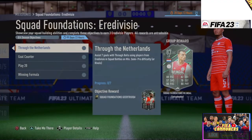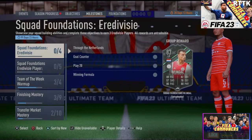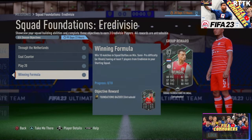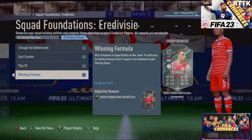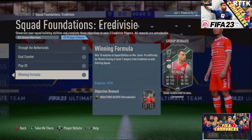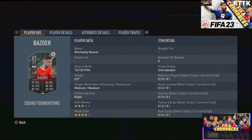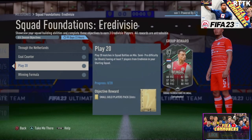Moving on to what EA Sports has released in the Foundation Euro Division, we get a lot of good cards. The first objective: you need to win 10 matches in either Semi-Pro or Rivals with at least seven Euro Division players, and you will get yourself a Richarlison Bizarre card.